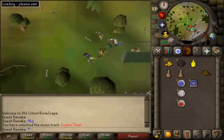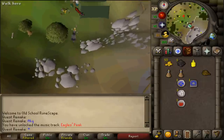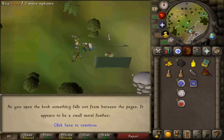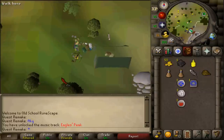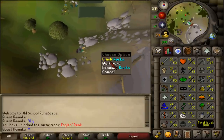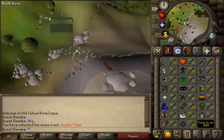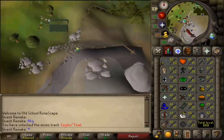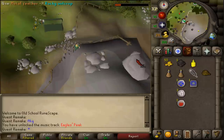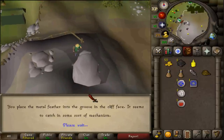Once you've made it to the shortcut sign just north of Eagle's Peak, you should find a camp with a tent and a pile of books. Search the books to find a bird book, read it to get a feather, then drop the book. Next, go to the shortcut sign and if you have 25 Agility, try to climb the rocks between the two rock slides. If not, run all the way around following the mountain path. Then use the metal feather on a metal outcrop at the end of the mountain path to open the door.